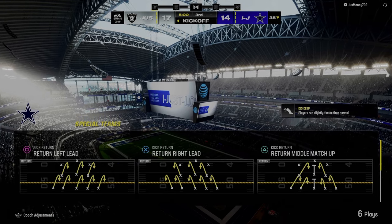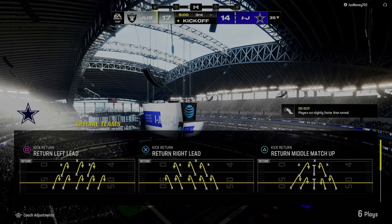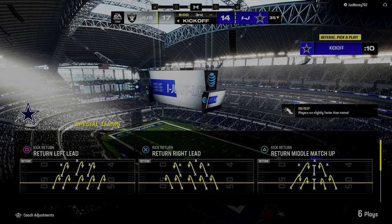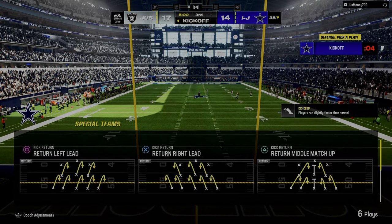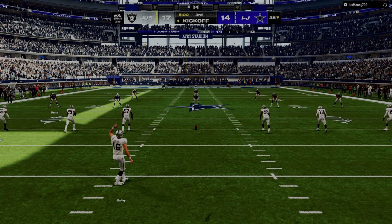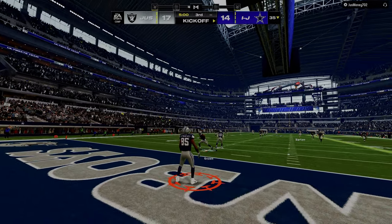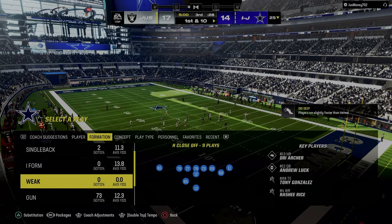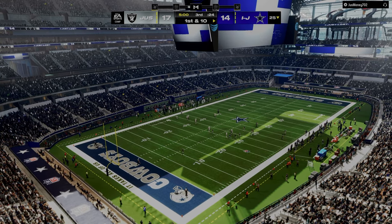Once you think through that, what do they become vulnerable to now? In the case of the double corner out of Bunch Strong Offset, one of the adjustments a lot of people do against me is they try to put a cloud flat from the safety or man up the circle receiver or outside bunch receiver. If that's what they do, then the play Durham is a great counterplay because now we can attack the opposite side with a high-low read, and they need two to three players to defend the circle receiver on the wheel, leaving the running back open up the vertical.